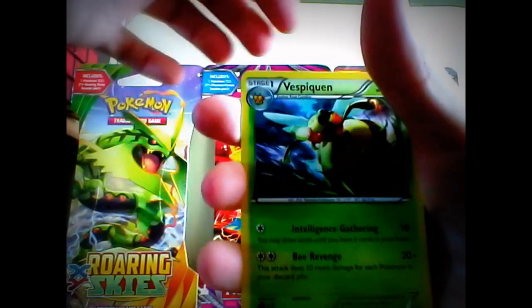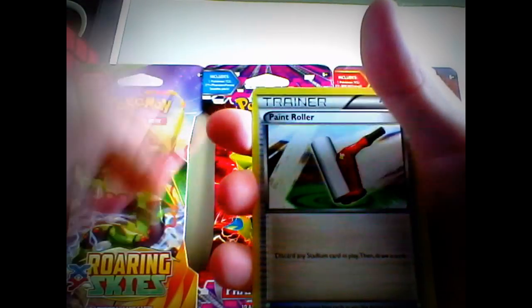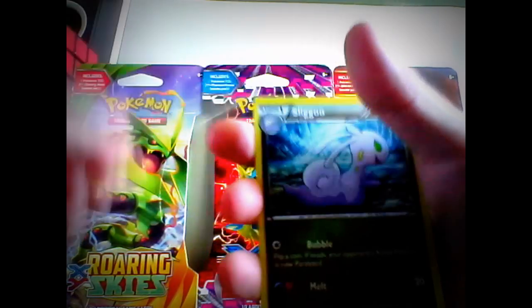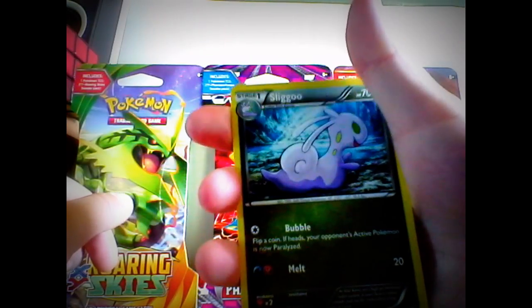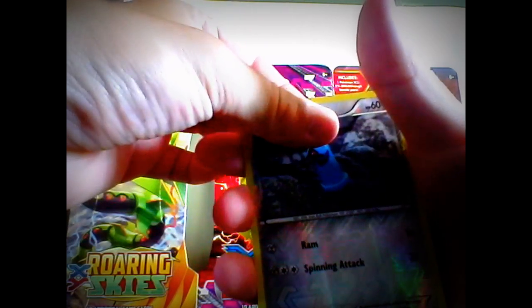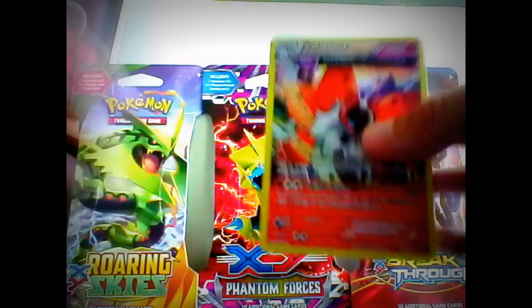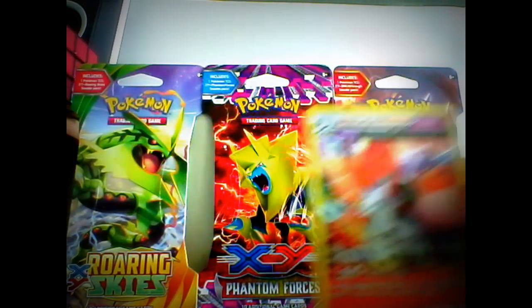Starting with the Uncommon: Vespa Quinn. Paint Roller. And Sligoo. The reverse is a Beldum common. And the rare in this pack is a Volcarona ancient trait.